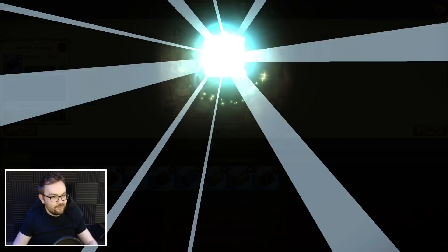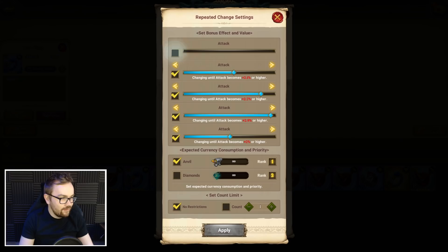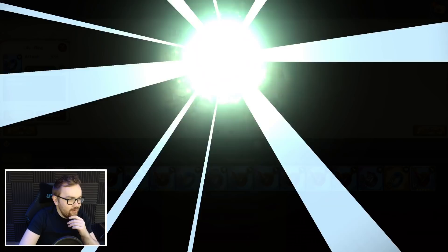Sometimes searching for a high roll you can literally sit here and watch 500 anvils burn. Okay — that's a 2.6, perfect! I'm happy with that bracelet for now — it'll do. Tank Dianne's main focus is not to deal damage anyway, so we can afford a bit less on the attack side. We're going to put both of these to 2.3 or higher, re-rolling both of them, and then go back and re-roll the rune, and then I think I'm satisfied with the initial base set.